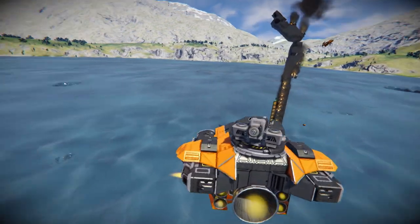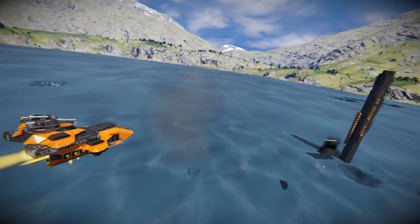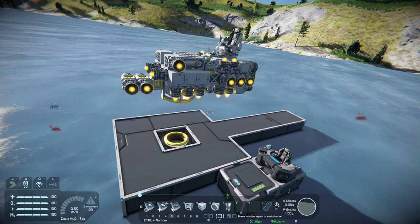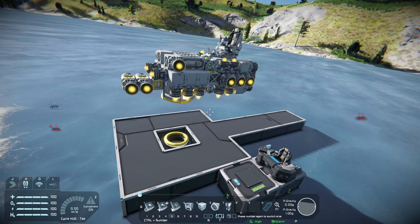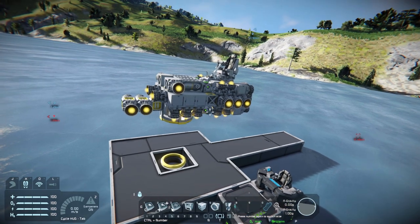Hello everyone, I'm Gutterman, and in this tutorial I'm gonna show you how to build a launchable combat drone. For this build we're gonna need one AI basic, one AI flight, and one AI offensive block. We'll also be needing a connector, two timers, an event controller, and some weapons.